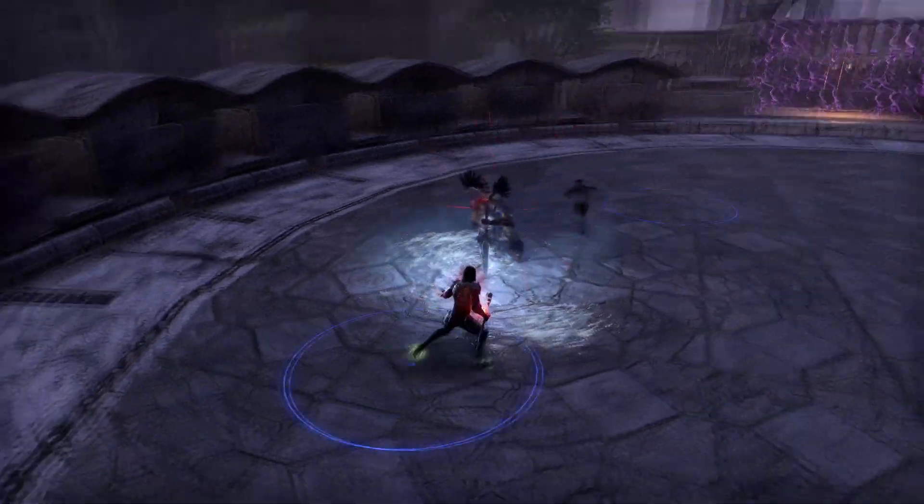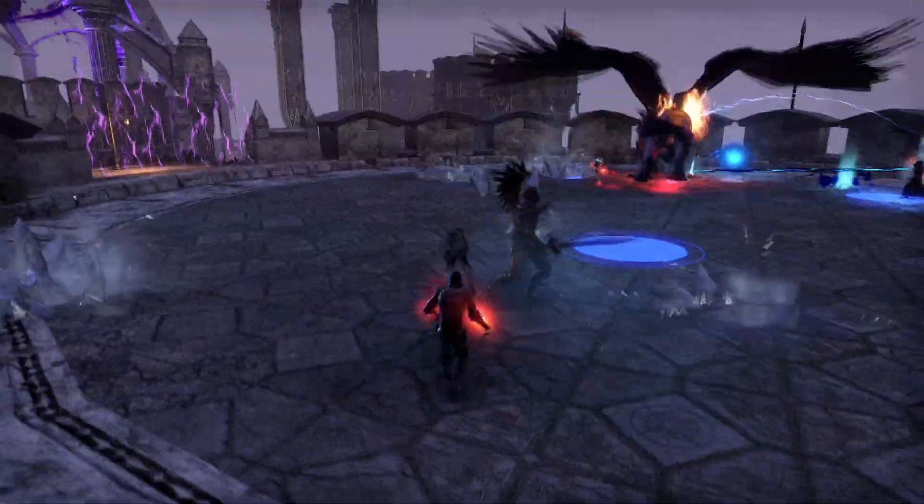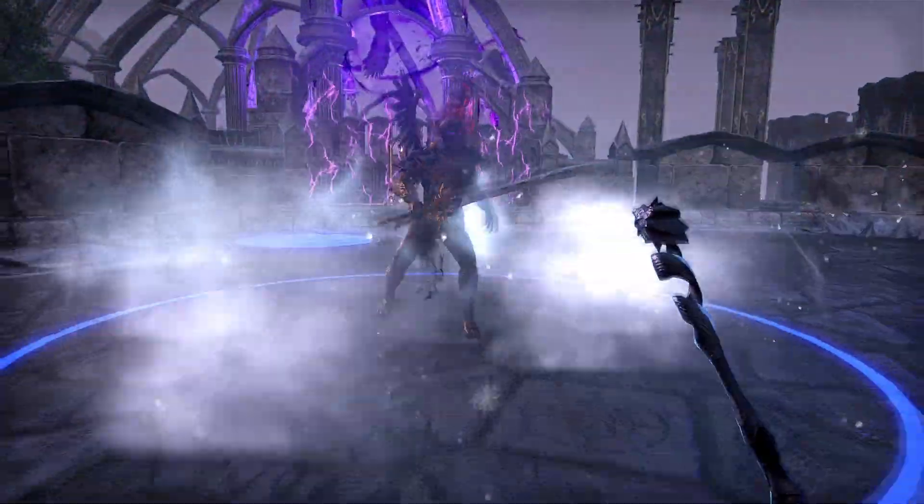Sometimes enemies perform dangerous attacks that can also be interrupted by bashing. Always be ready to interrupt — the faster the better. You can see an enemy needs to be interrupted if they have red lines coming off them.